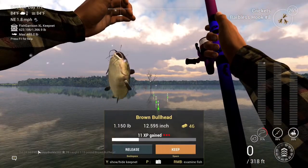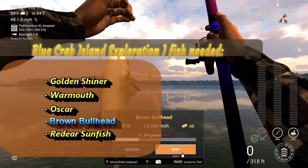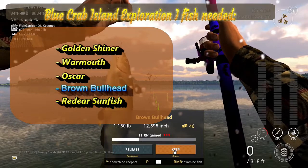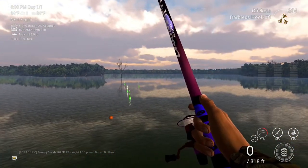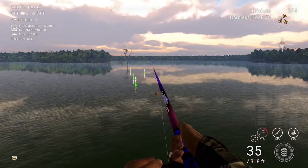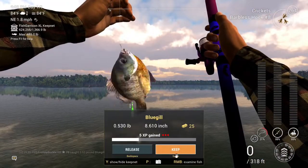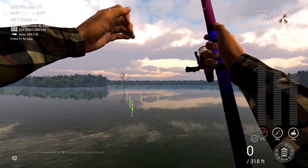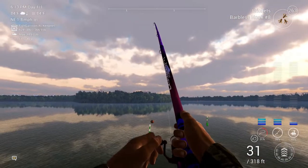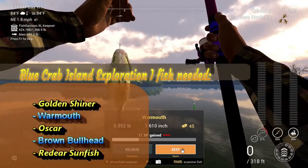We got one — what do we got first? There's our brown bullhead, so we can mark him off the list. Thank you very much, sir. Let's get back out there. There's a bluegill — he's not on the list. Close, catch a lot of them.